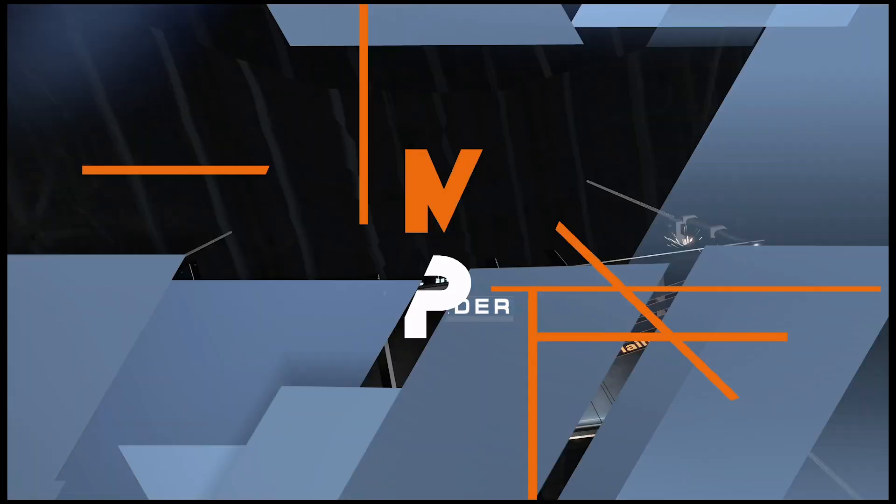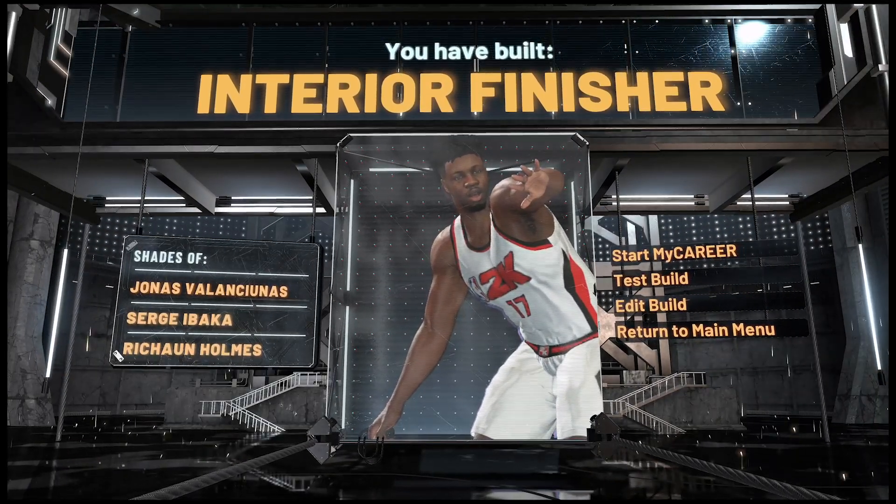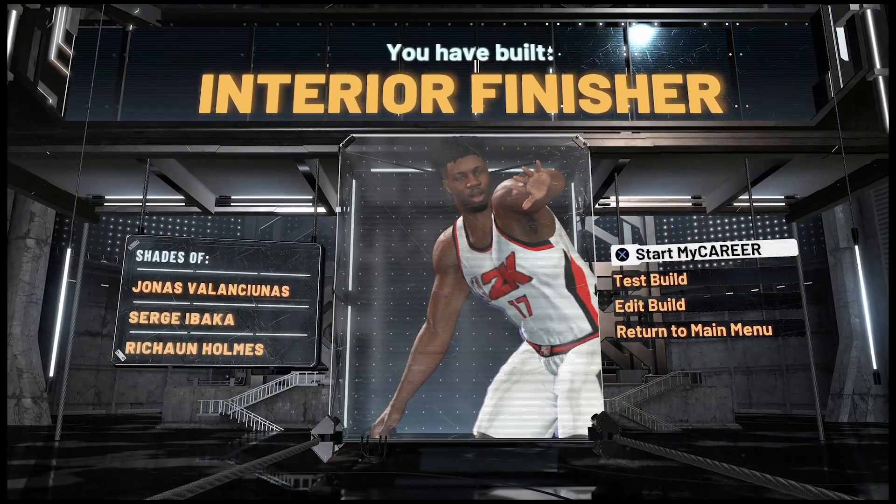The build is complete and you have built an interior finisher with shades of Jonas Valanciunas, Serge Ibaka, and Rashawn Holmes.